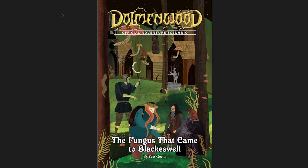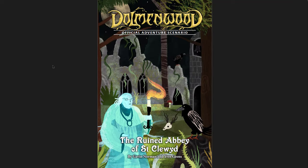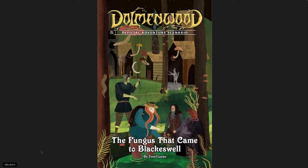I'm going to be going through The Fungus That Came to Blackswell, Imelda's Song, and the Ruined Abbey of St. Clude. These are not finished — two of these are in the 0.5 version and the last one, the Ruined Abbey, is in the 0.4 version. They're mostly done; there are some art pieces missing and some editing that still needs to be finished, but this is a very good preview of what these are going to look like when they're finally done.